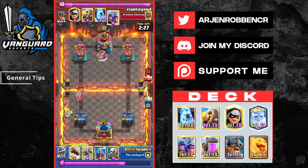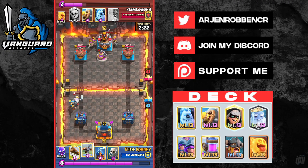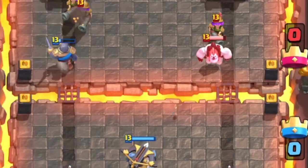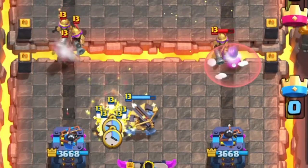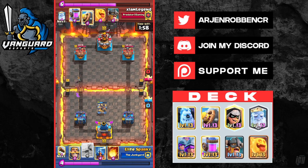General tips: You need to play this slow in single elixir and be patient with this deck. You want to try to outcycle their spell against the pump so that you can use your pump to build a huge elixir advantage, which is bound to overwhelm your opponent. During single elixir, try to pressure mostly with your royal ghost or bandit as you don't want to overcommit. Make sure you use your heal spirit wisely to aid your double lane push so that they can't handle the split lane pressure.